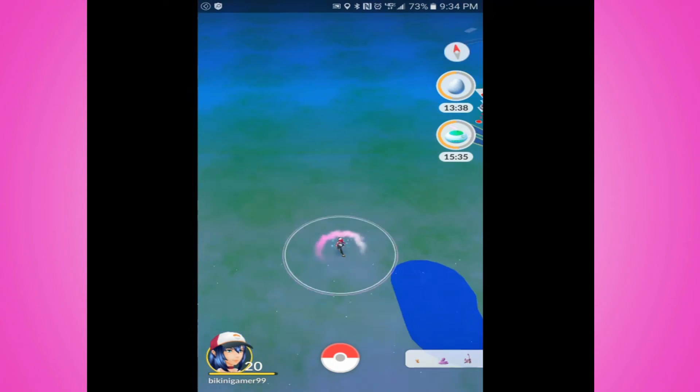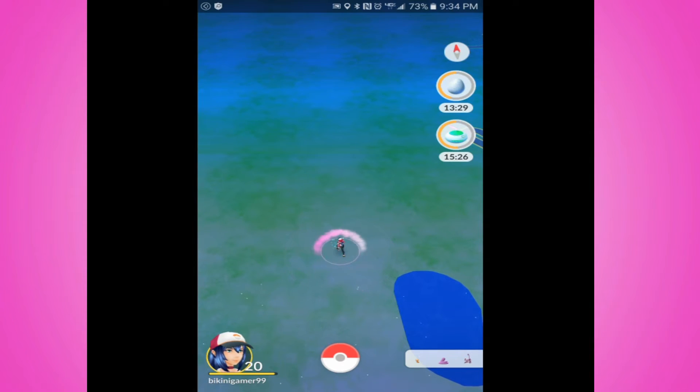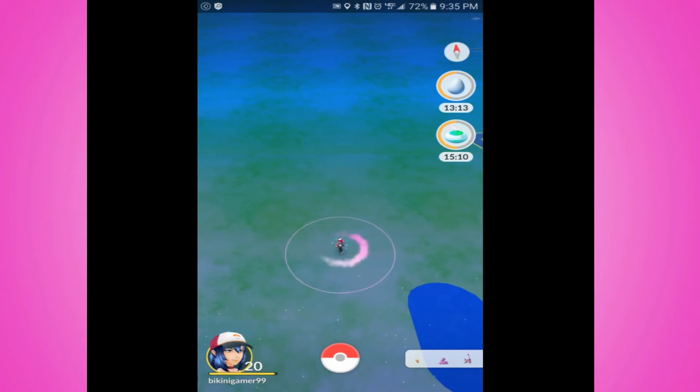Usually what I do when this happens is restart my phone, and if that doesn't work, I close all the apps, go to my app settings, go to the Pokemon app, and force close it. Then I click on the app again and hope and pray it would work. Sometimes it wouldn't work. I actually came across this issue last week when I was at the park with my friend.